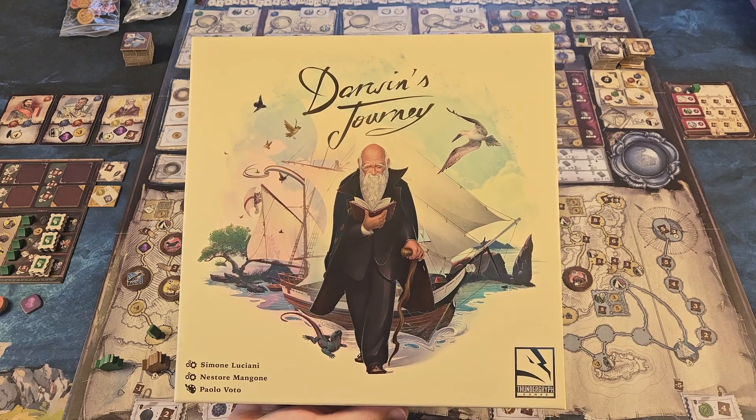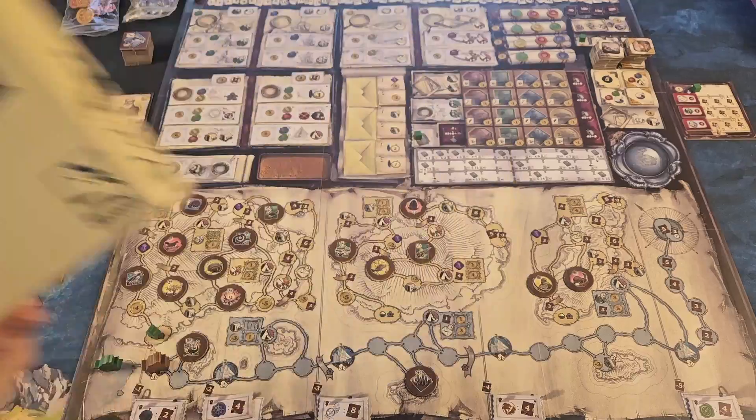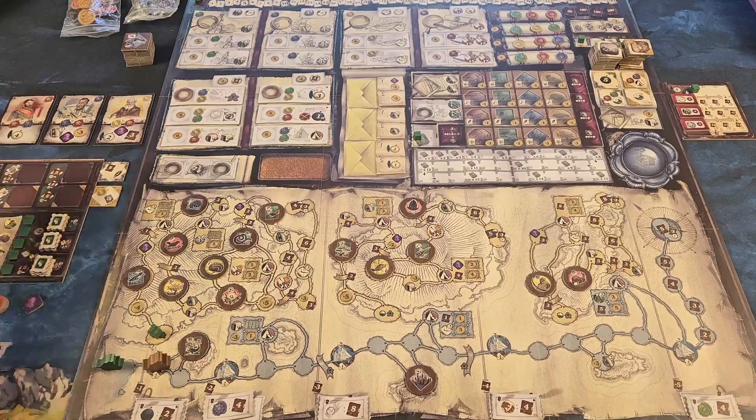One to four players. Welcome to the table everybody. We are set up for a four-player game of Darwin's Journey. Here is our main board. Darwin's Journey is a worker placement game where players recall Charles Darwin's memories of his adventures through the Galapagos Islands where he developed the theory of evolution. We're going to focus on one player, the green player here. I have their player board set aside and we'll reference that from time to time.